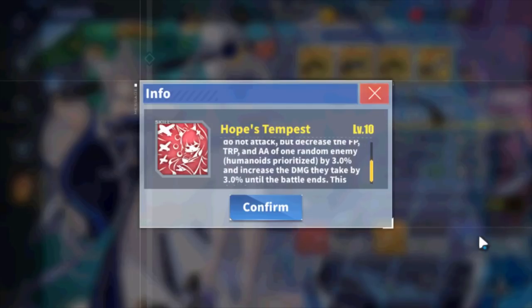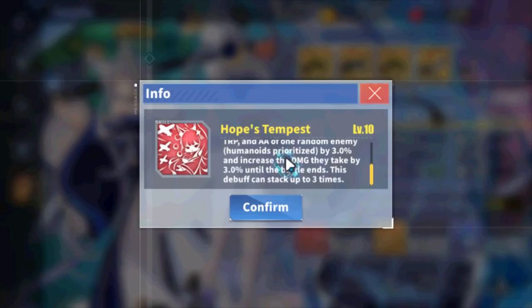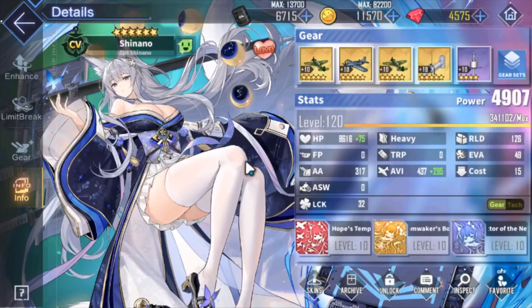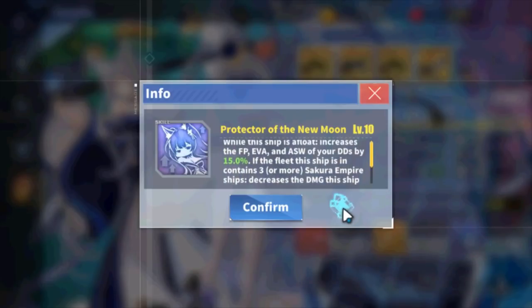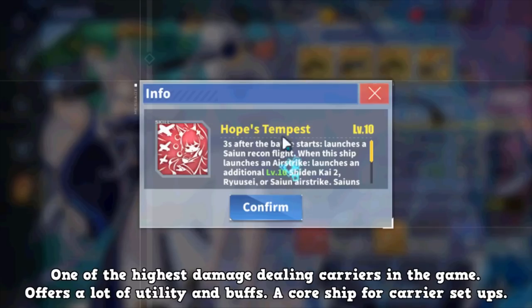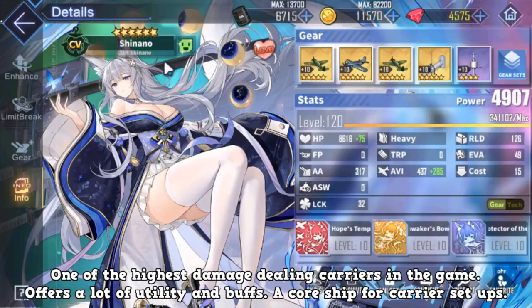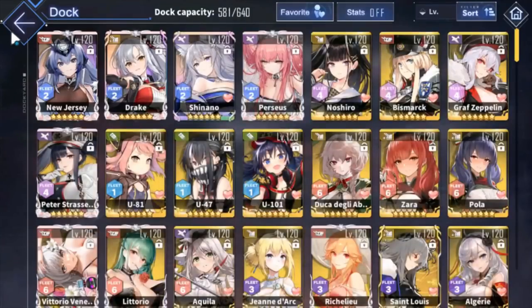Shinano has a lot going for her kit, including Sakura Empire synergy. Her third skill gives a 3% damage increase, making enemies take 3% more damage. She also buffs other Sakura Empire carriers and has DD-related bonuses. That's very solid for a carrier ship on top of her already high personal damage output. Powerful, powerful ship.